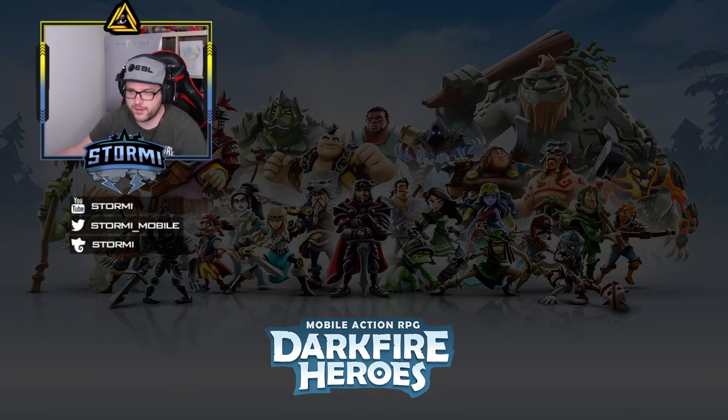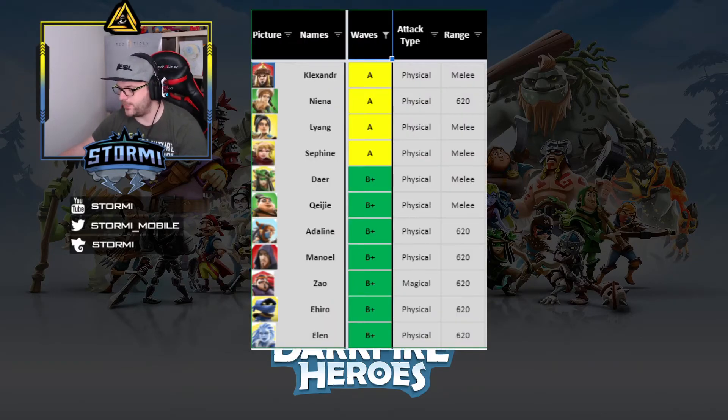Now looking at A and B+ ratings — these heroes are still really good if you don't have S+ or S-rated heroes ready. Remember: if you have a level 25 B-rated hero, it may be better to use them over a level 10 S+ hero. A-rated heroes include Glexander — really nice, used by many top players in the last event, causing physical melee damage as an Epic card — along with Niana, Liang, and Syfina, each serving different purposes such as damage and shielding.